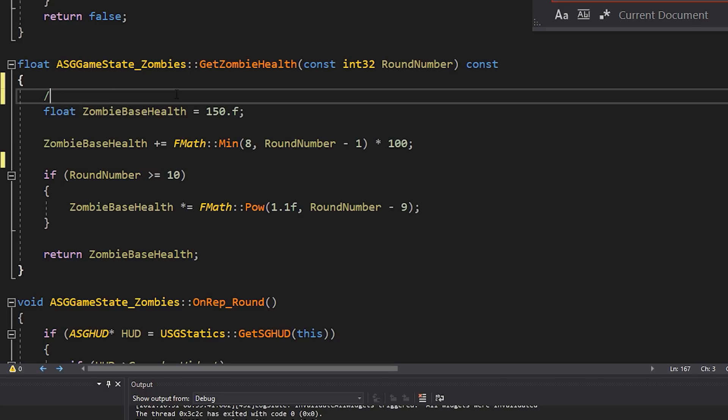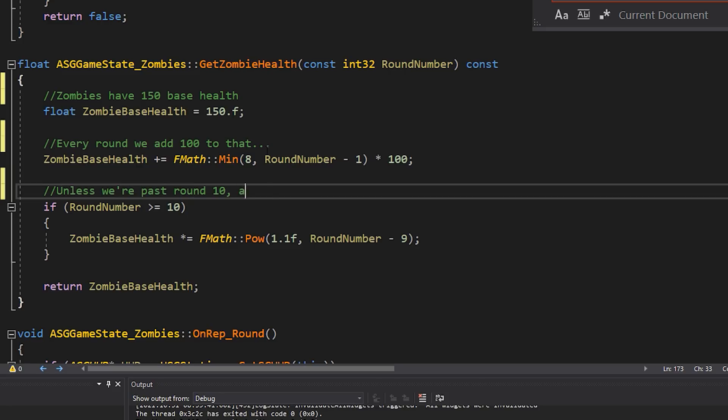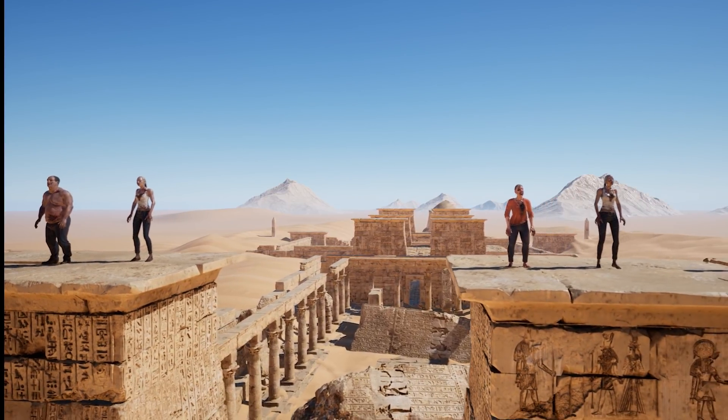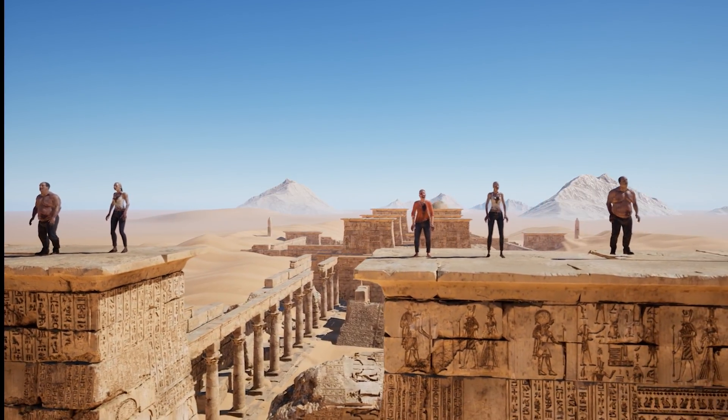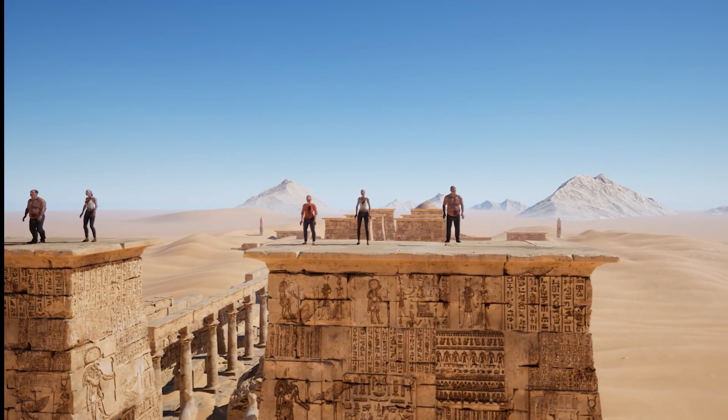Next up, the formula for how much health a zombie should have on a given round. Zombies start off with 150 base health, this increases by 100 every round, and then after round 10 it goes up by 10% every round. So after writing those two long, hard, veiny formulas and a bunch of other code, we're ready to spawn some zombies in. The problem being we don't have any zombies, so let's make some zombies.